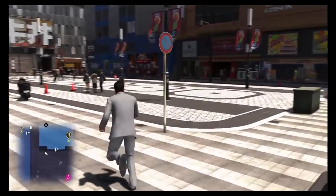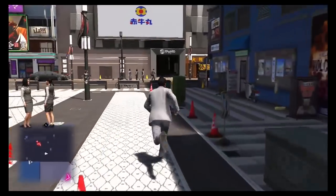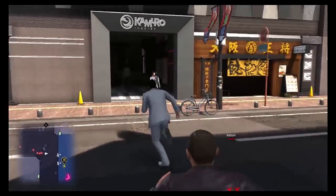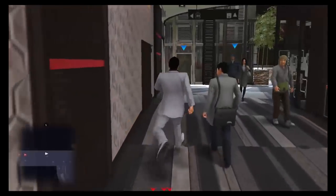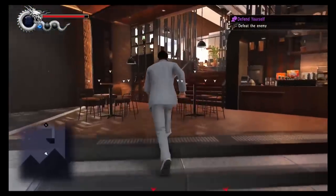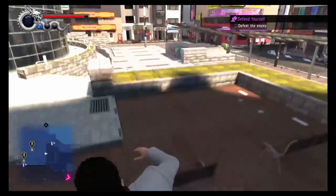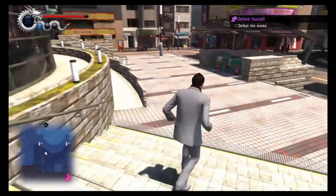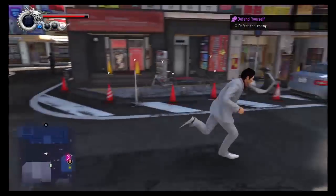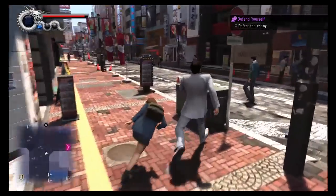I don't know why they moved the giant barrier wall that used to be here — I guess they just didn't want to model that part. I'm going to try and do this without bumping into more substories. We're just going to run — forget it, we're out of here. Run right through the restaurant, right back in front of the Millennium Tower. This is the thing that I love about the Dragon Engine — everything is just so much more fluid than it used to be.